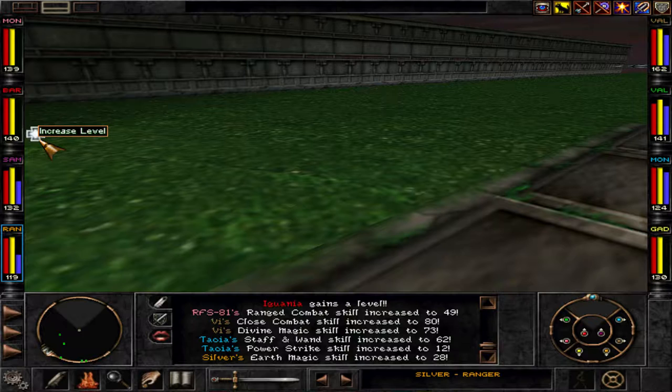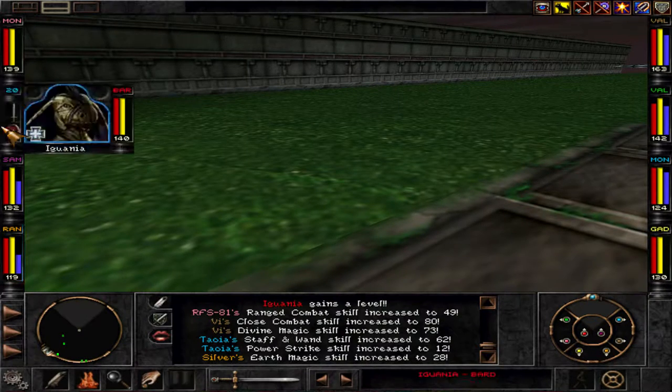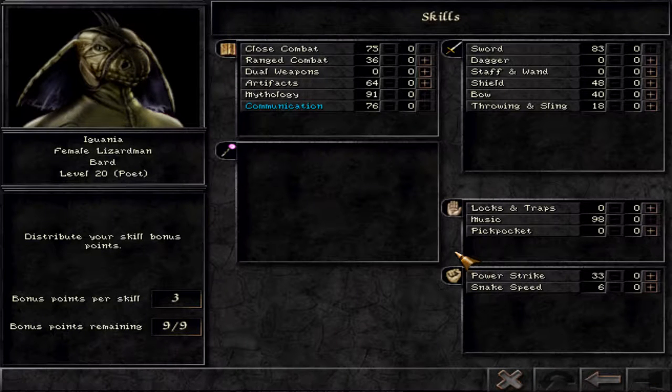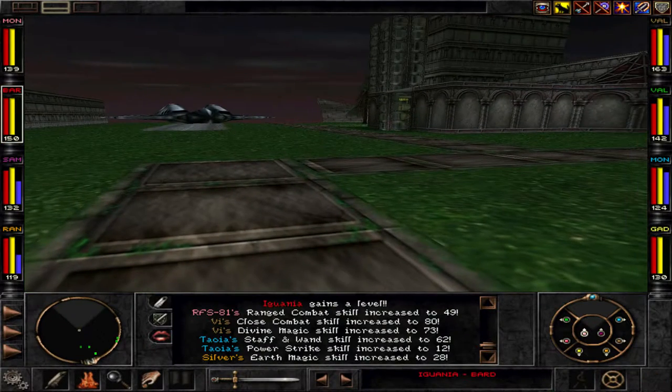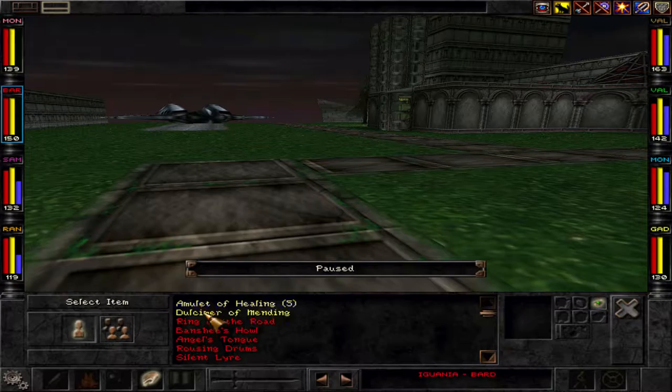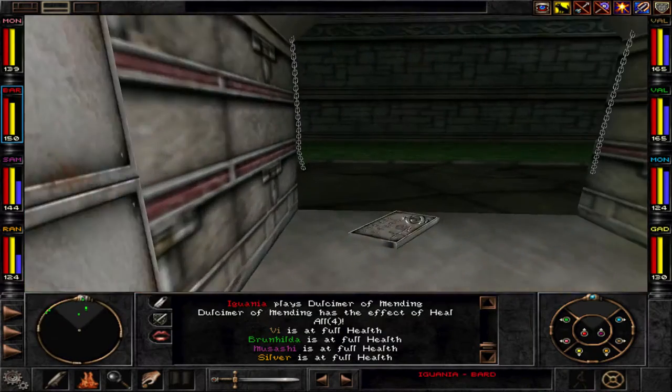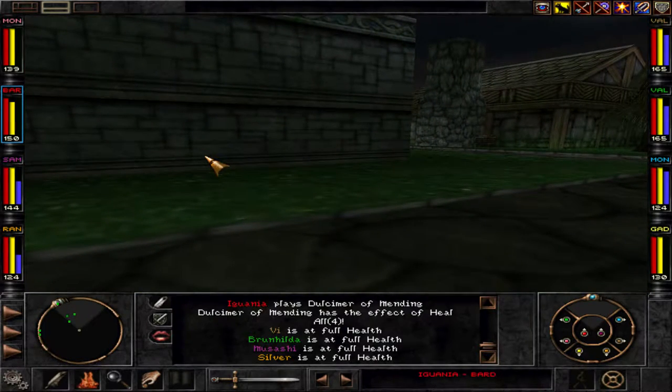Welcome back. We just killed some high-level Savant troops again. We're now heading to Rin Jin. Our party formation is becoming really tanky, which is good for us.